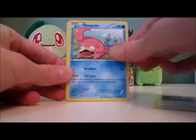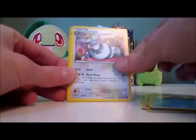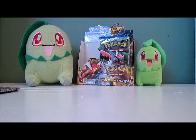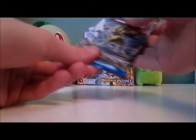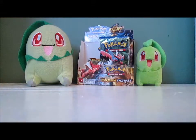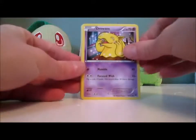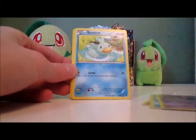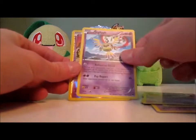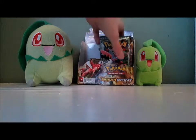Pack: Furfrou, Slowpoke, Rattata, Skorupi, Pancham, Stantler, Slowbro, Purugly, Goodra Reverse which is a Rare, and Pangoro. That is a cool card to get. Last pack on the left side: Drowzee, Shellder, Trubbish, Ducklett, Honedge, Scizor Spirit Link, Da Blade, Sigilyph, Trubbish Reverse, and a Golduck. We are now going to start on the right stack — we've opened the first 18 packs and only got two Chikoritas, but hopefully we'll get more in the right stack.